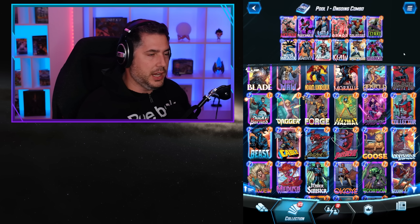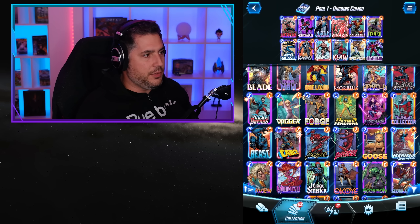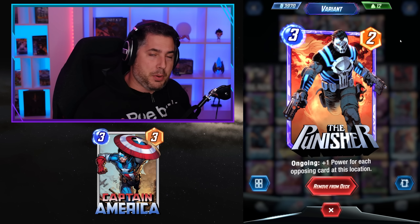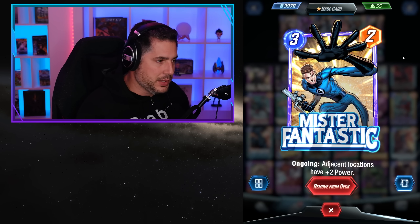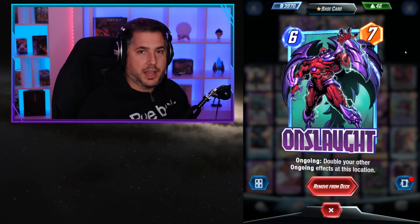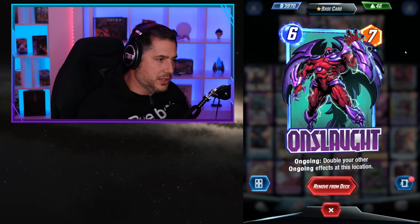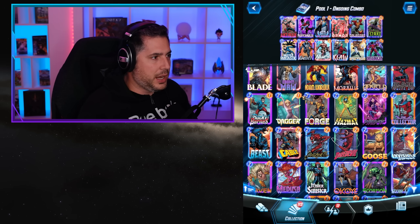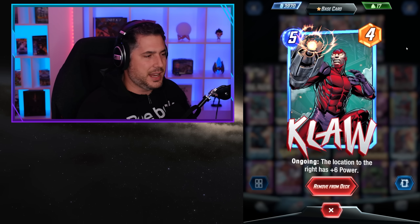That is your second win condition — much more of a head game style play. If you don't have Punisher, you can use Captain America if you prefer. I think Punisher is better for Pool 1 because you're facing a lot of the Kazoo decks. Then you have Mr. Fantastic, which when put in the same lane as Claw gives you significant reach with Onslaught. You want to play Claw and Mr. Fantastic mid with Onslaught into mid as well. You'd generally probably win mid because that's a lot of value, but then you're getting plus 4 to either adjacent location and plus 12 to the right, which is insane.